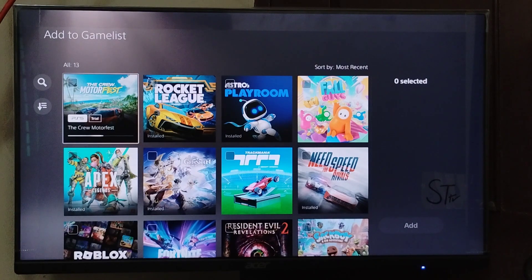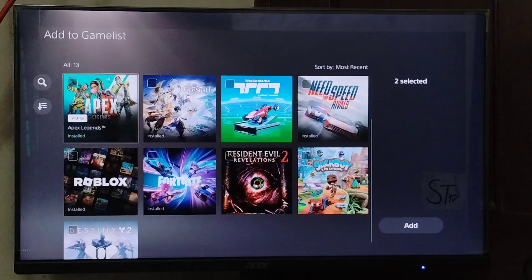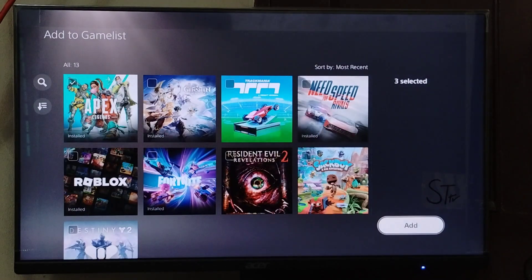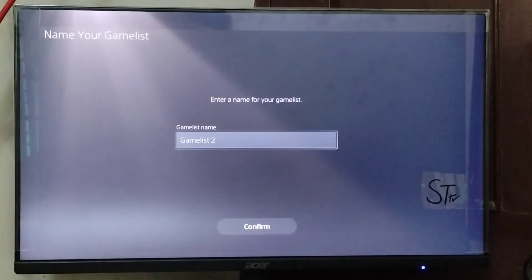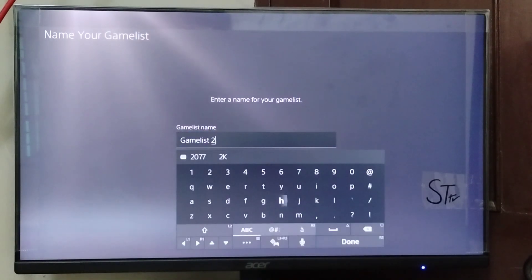Now select the game that you want to put in the folder — press X to select. After selecting, go on the right side, go to the 'Add' button, and press X.